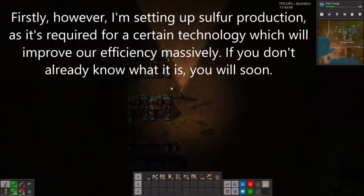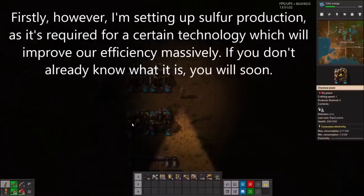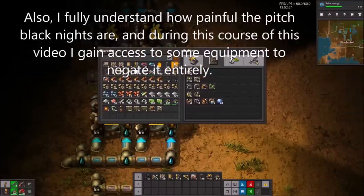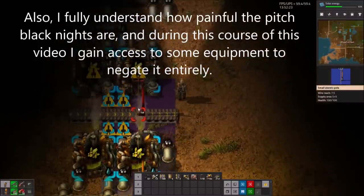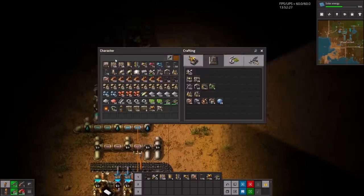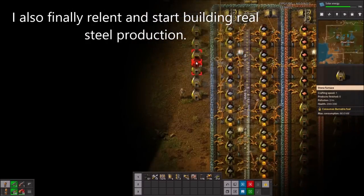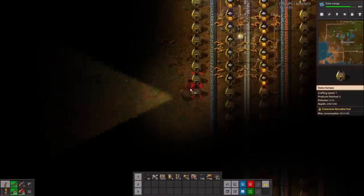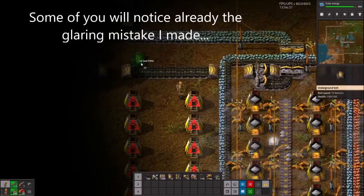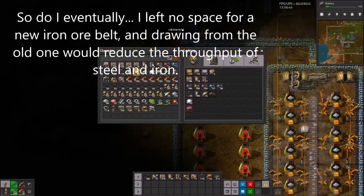Firstly, I'm setting up steel production, as it's required for a certain technology which will improve our efficiency massively. I also fully understand how painful the pitch black nights are, and during the course of this episode I gain access to some equipment which will negate it entirely. I also finally relent and start building real steel production. Some of you will already notice the glaring mistake I made — I left no space for inserters on our belt, and drawing from the old one would reduce throughput. This would be so much easier with bots.